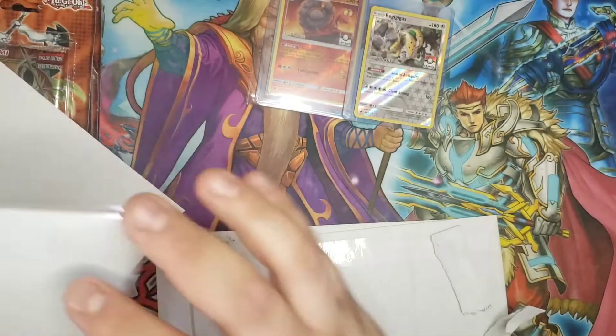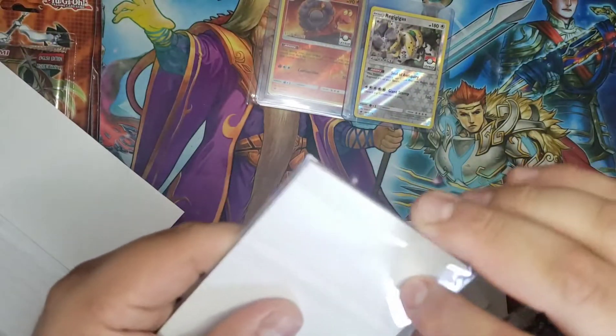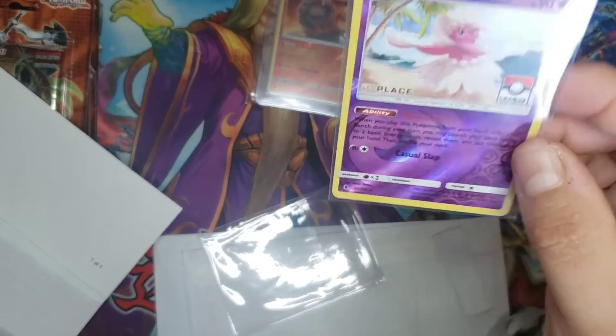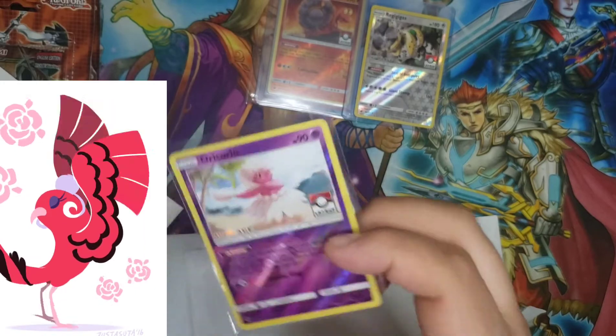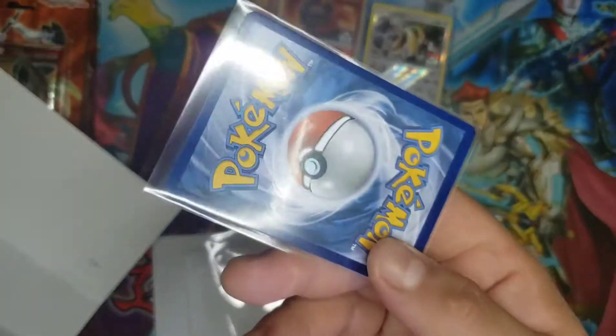What's in this one? Ooh, mystery — let's see what we have in here. Okay, here we have Oricorio, a first place league promo card. The centering is a little off but it's near mint.